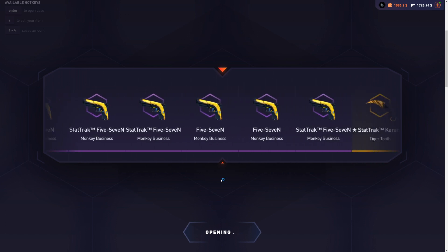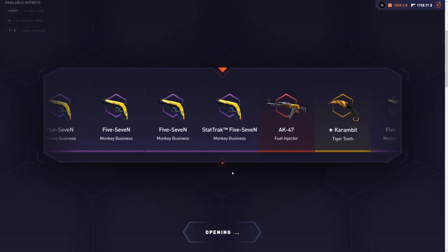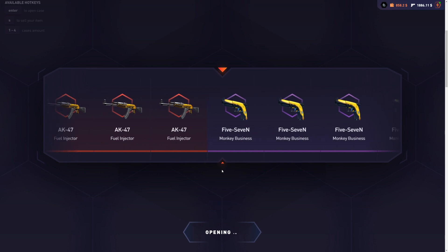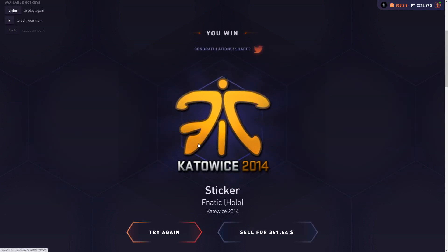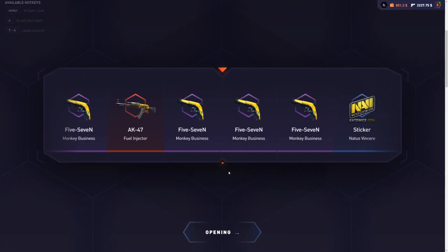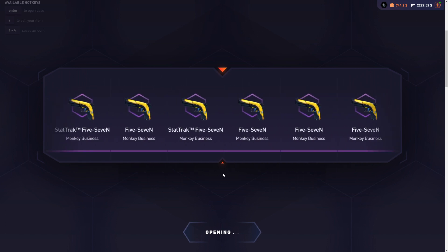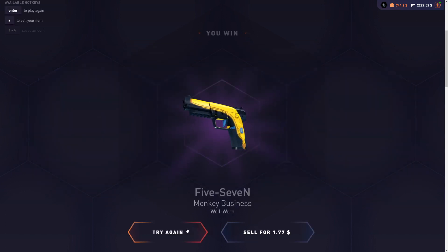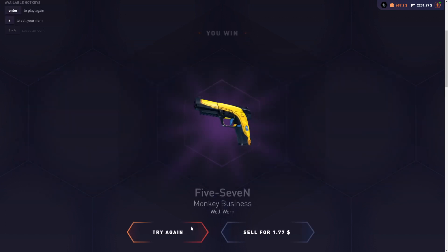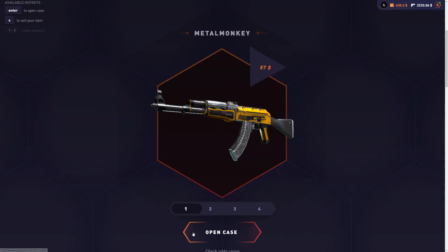I swear I saw way too many Dragon Lores to not get one. I actually believe now — going past so many good items and ending up landing on a 5-7. Let's go — that's $300! It's actually happening. If I just break even on the last $800, we're good. That Karambit would have been it — that would have been profit. But I guess not. I guarantee we're only going to see 5-7s now with the last $700.